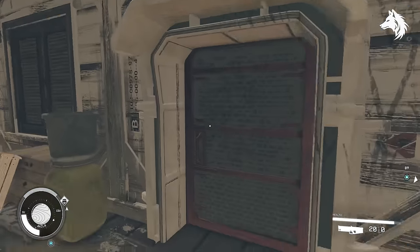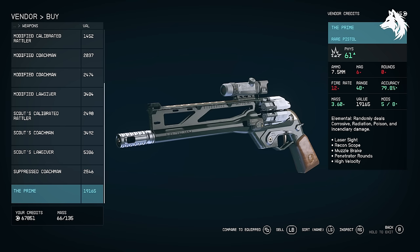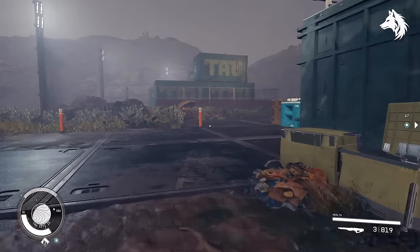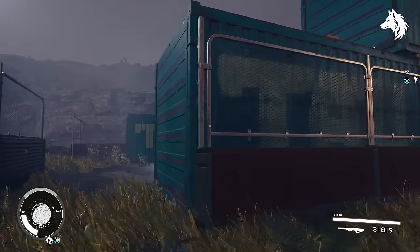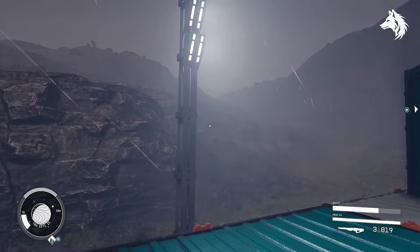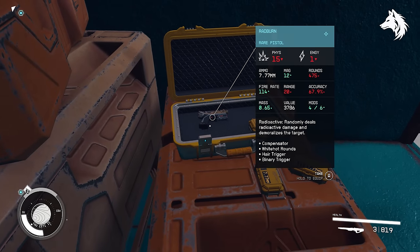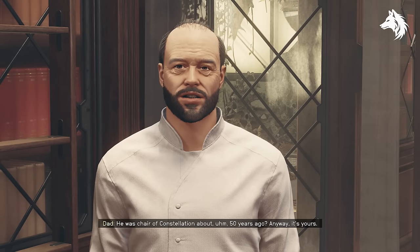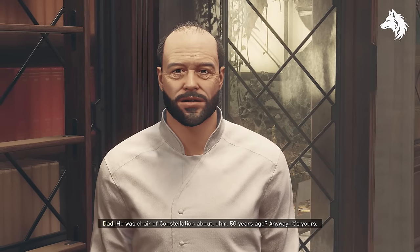The Prime is purchased from Laredo Firearms in Aquila City. To get Radburn, on Tau City 2 there is a container behind the Terramorph that jumps out during the Vanguard mission Grunt Work. Sir Livingston's Pistol is given to you by your parents if you choose the Kidstuff trait.